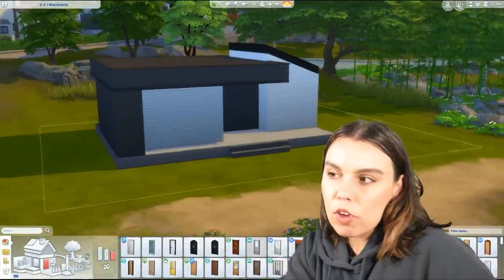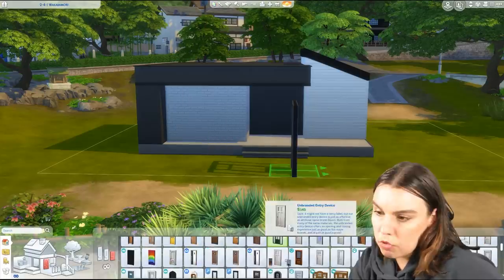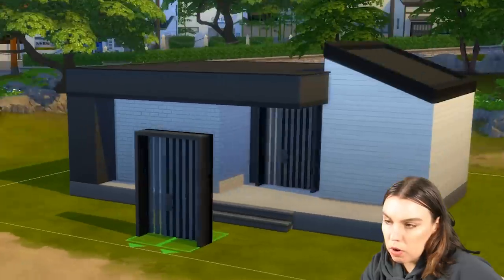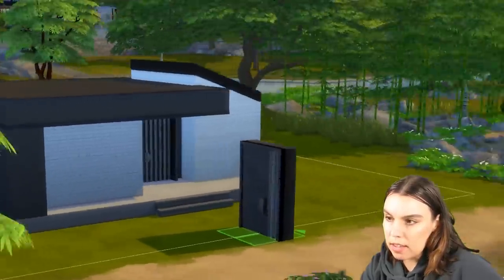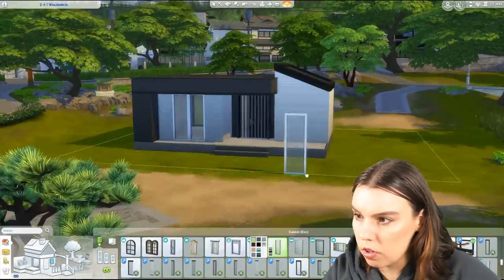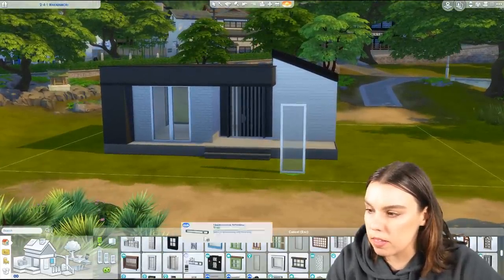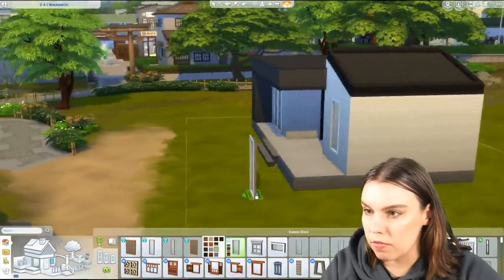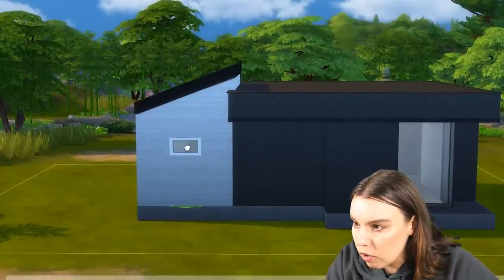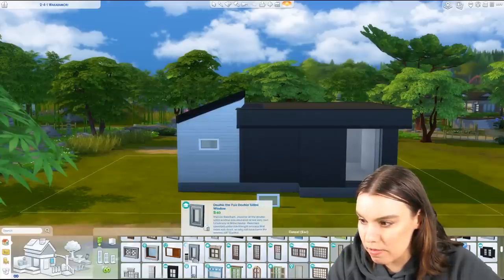Like I said with the windows earlier, we want to go with clean and basic doors and windows. So try and get something really simple or geometric. Something like this would probably work because it blends in nicely. And then window wise, I might actually do white windows on the white areas of the build and black windows on the black areas of the build. You can definitely experiment with different sizes. But the general idea is just to keep it as simple as possible.